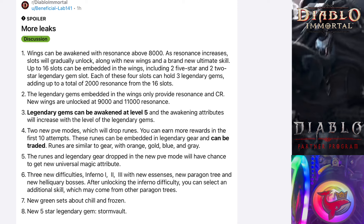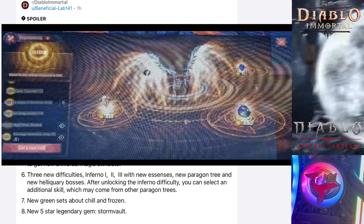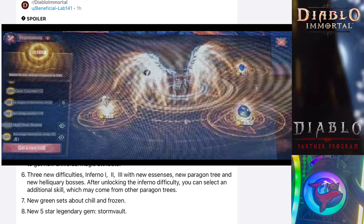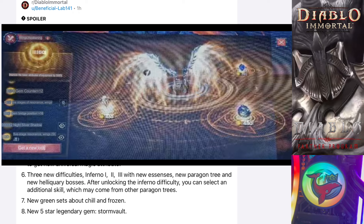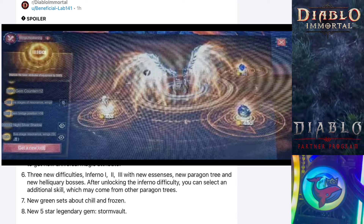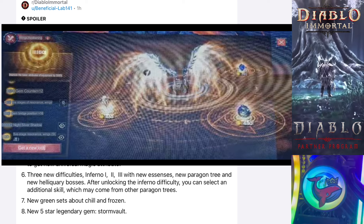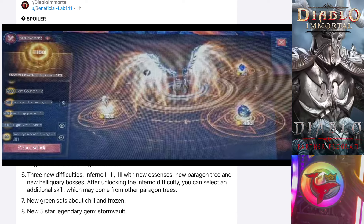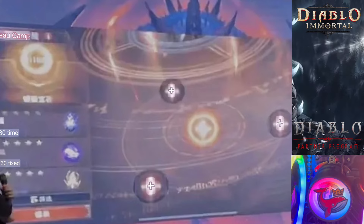Next, let's talk about the exciting new feature: Awakening Wings. If your resonance is above 8,000, you can start awakening your wings. As your resonance increases, slots will gradually unlock with new wings and a brand new ultimate skill. You can embed up to 16 new gems into the wings, including two 5-star and two 2-star legendary gem slots. Each of these 4 slots can hold 3 legendary gems, adding a total of 2,000 resonance from the 16 slots. Gems inside Awakened Wings only add resonance and combat rating — you do not get new effects from those gems.